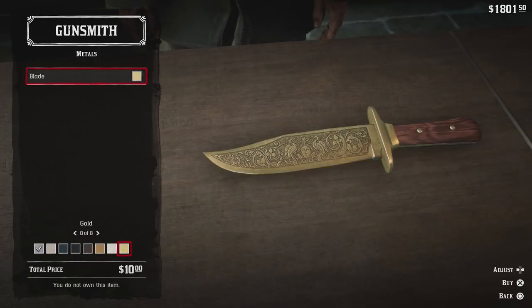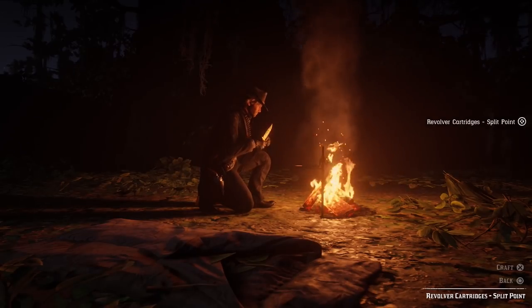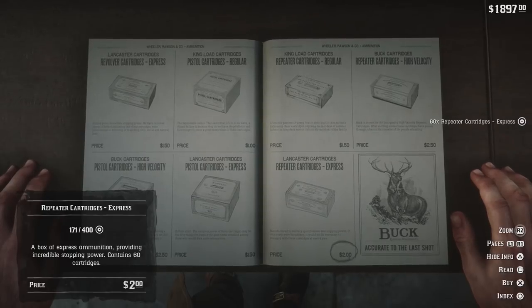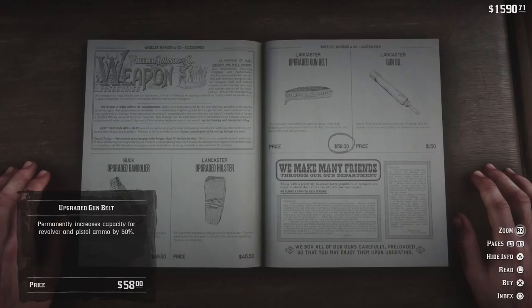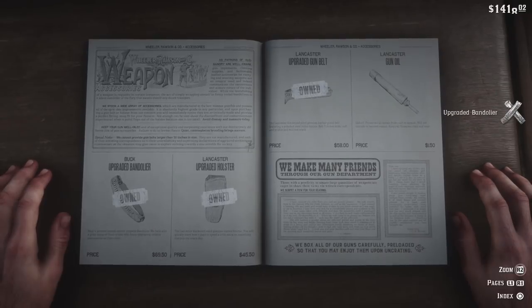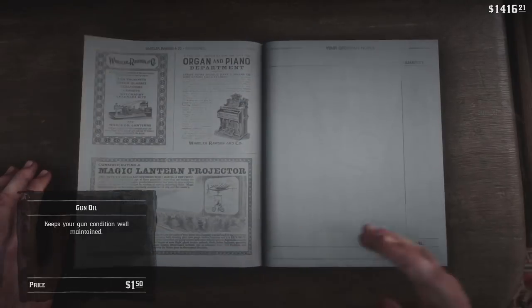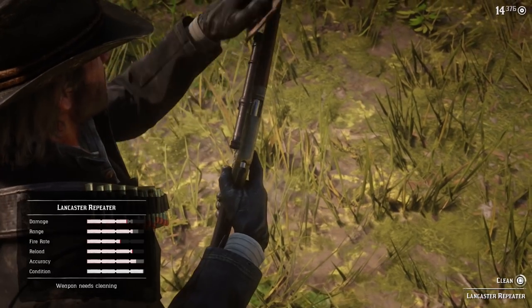Don't forget to give your knife that special touch. For ammunition, you can craft split point ammo at camp by using your knife to cut an X on the tip of standard ammo. However, we recommend buying boxes of express ammo at the gunsmith. Don't forget to pick up a varmint rifle while you're there — you can damage pelts and decrease yield if you don't employ the right weapon, so you'll want a varmint rifle for birds and small game.